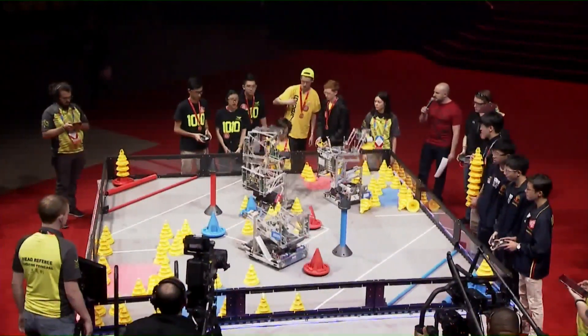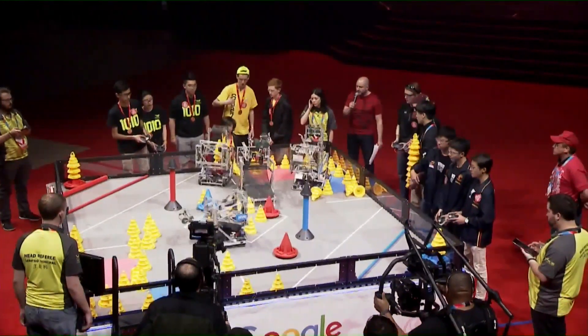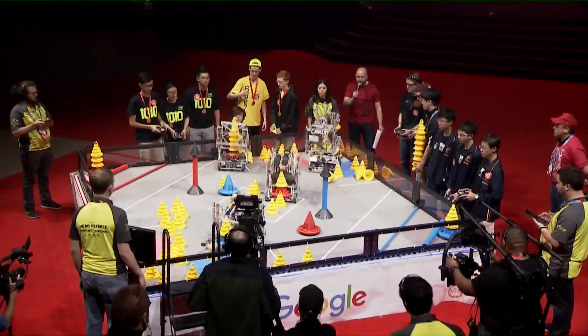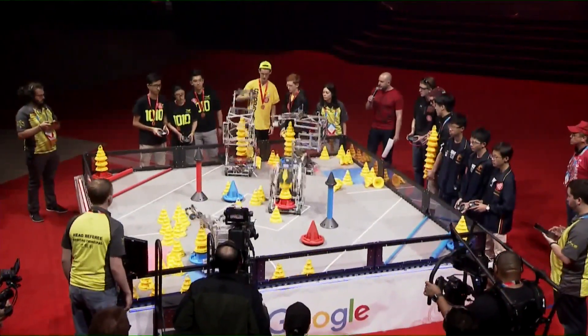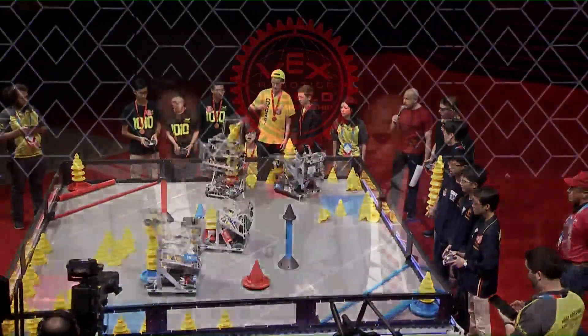Getting cones out of the way, people trying to get in a position to get a better angle. A lot of the cones are all kind of clumped up in the corners there. Both alliances trying to do the same thing. The corner right near the Google, right near the head referee, seemed to be wide open for the Blue Alliance. Red Alliance was kind of playing more in the middle of the field.